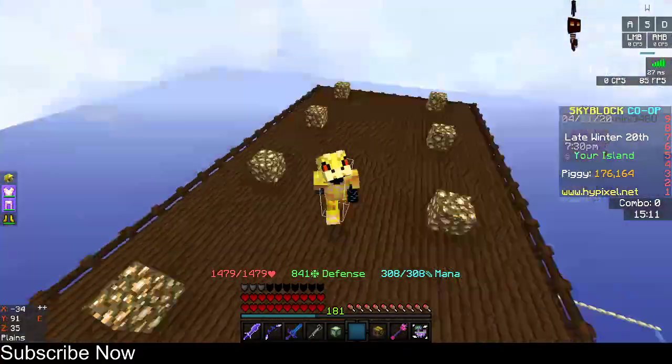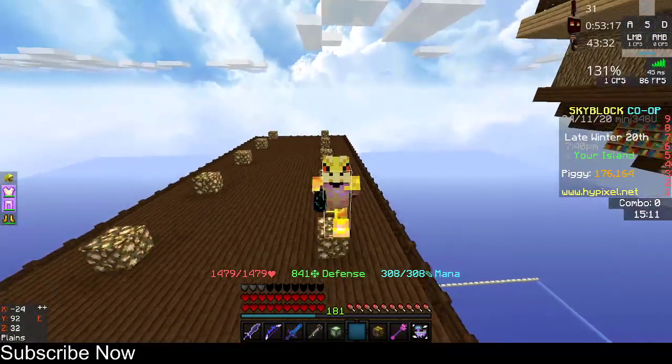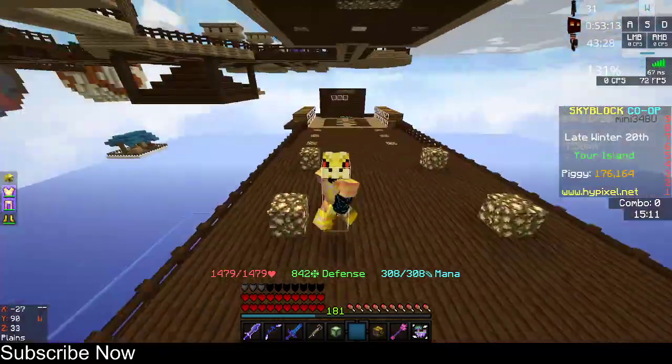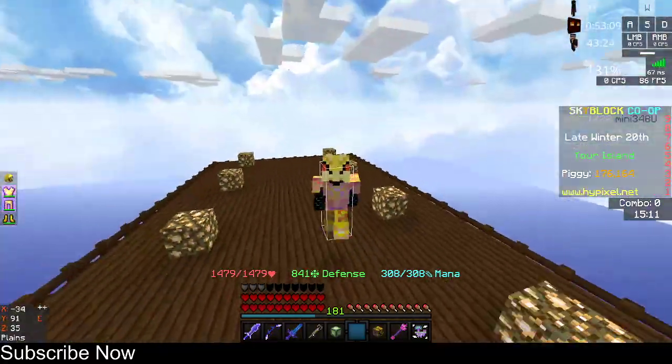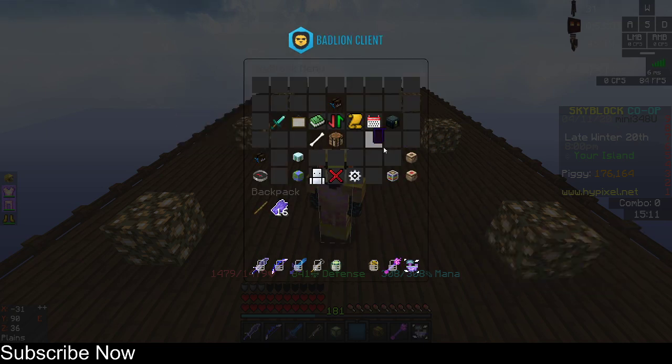If you're doing slayers or you're about to be dead, you can just right-click it. It will use like 40 to 50 mana and it will heal you a ton. I also have here a wand of mending — I'll show the tutorial for that in the next video — but let's focus on the wand of healing in this video.